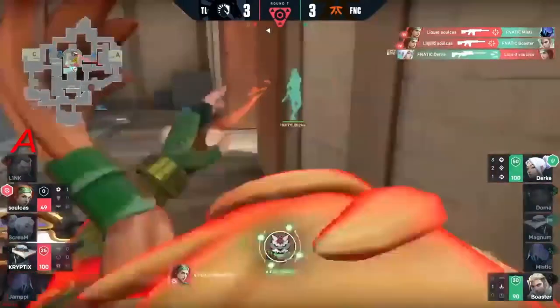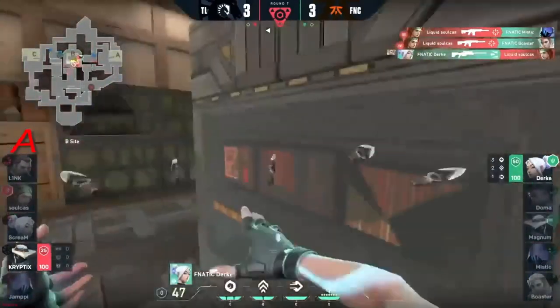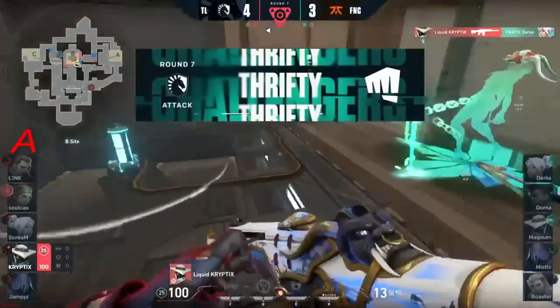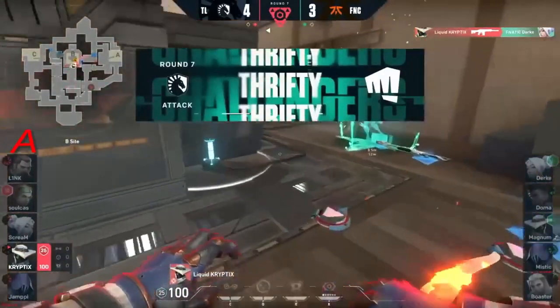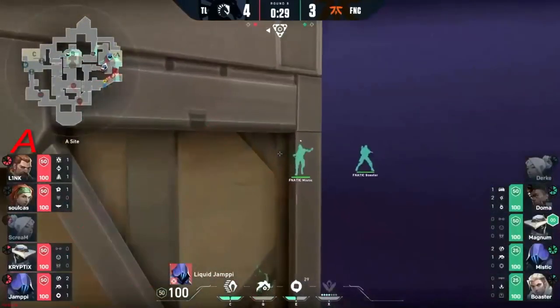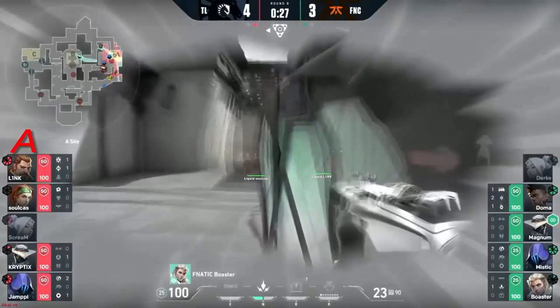Durka now trying to fight back in. Soulcast gonna find the fourth — Durka finally puts him down. Blaze on pump — can't get it out. Cryptics gonna close things out and a thrifty round win here for Liquid. Actually walks the smokes and Mystic's backside — Boaster's there. Pressure from long.